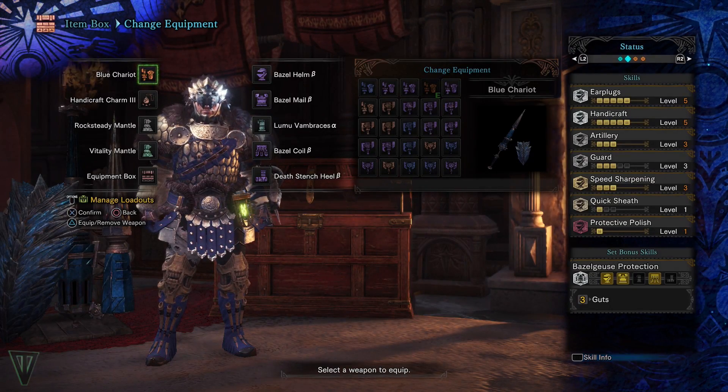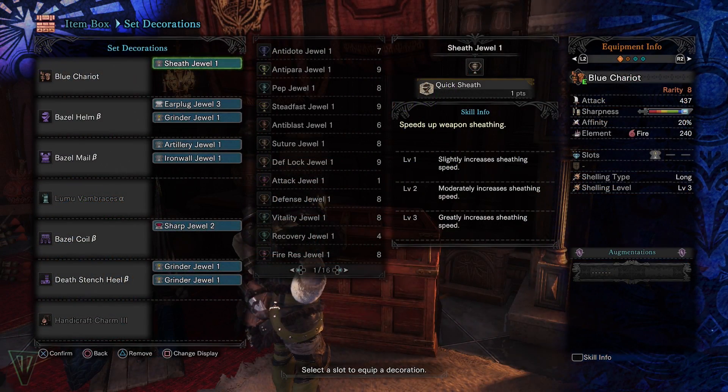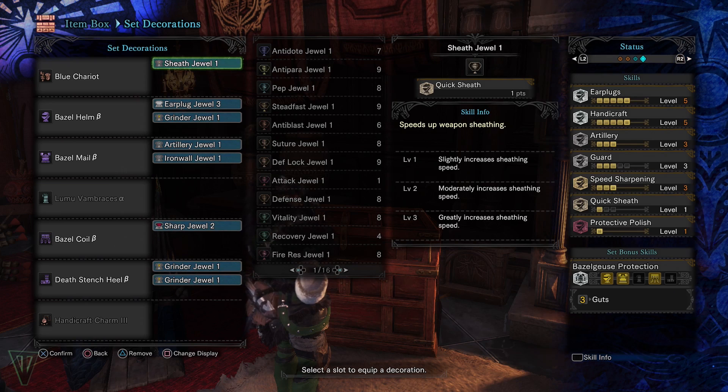It was only until recently that I acquired three artillery decorations. I've been using this set as sort of a general gun lance set. It's pretty practical, but there isn't a lot of customization to it. A single guard and a single artillery decoration are needed to make this set useful, but hopefully you have that already.